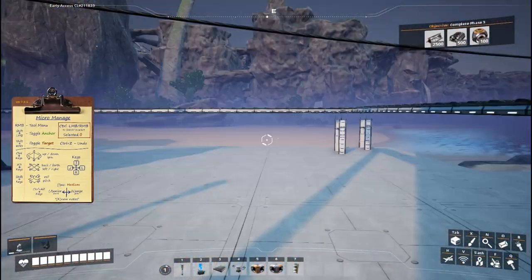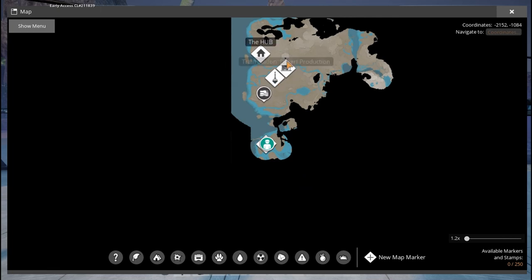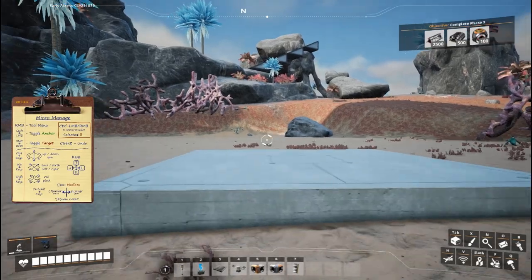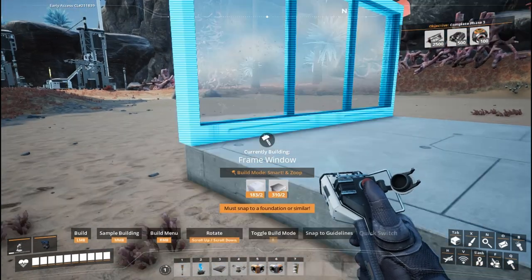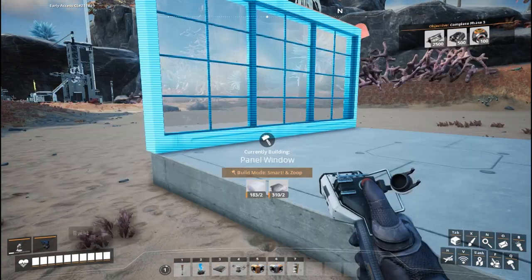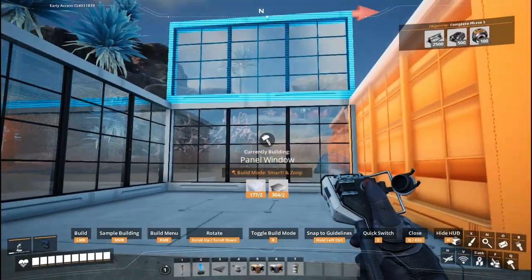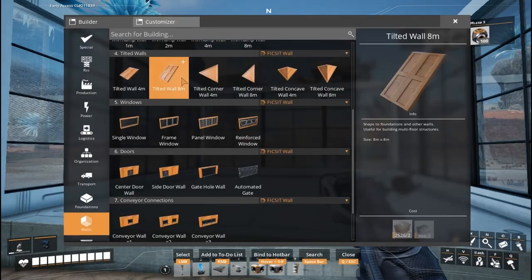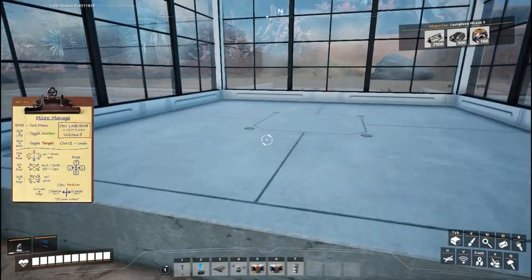The teleporter mod doesn't show you on the map where all of these are, which would be really nice — I'll probably go back and add beacons so I can find them easily. One last thing I want to show: I frequently build little way stations throughout my world for these teleporters, because it's really helpful to be able to get around. I also use them just outside new areas I'm constructing, like remote sulfur nodes in the middle of the map.